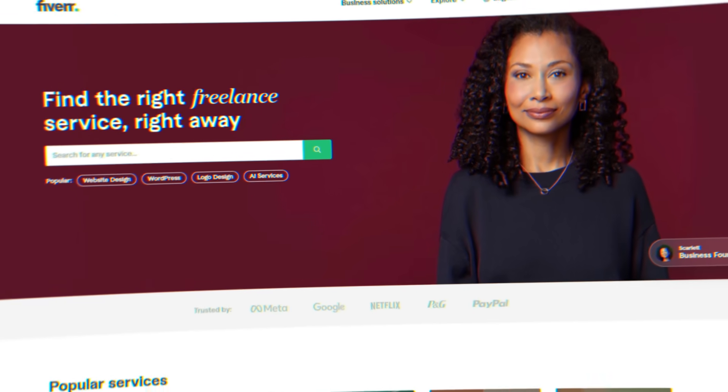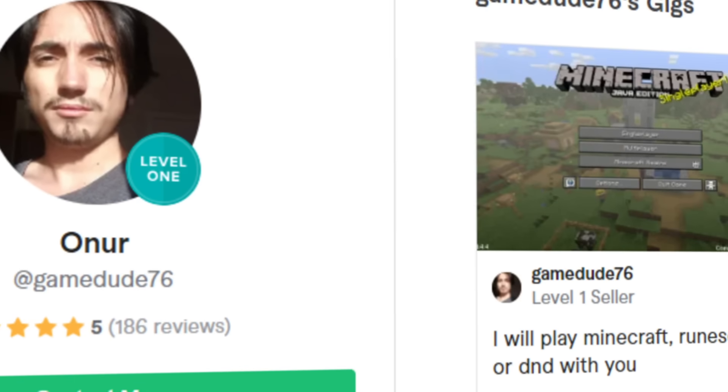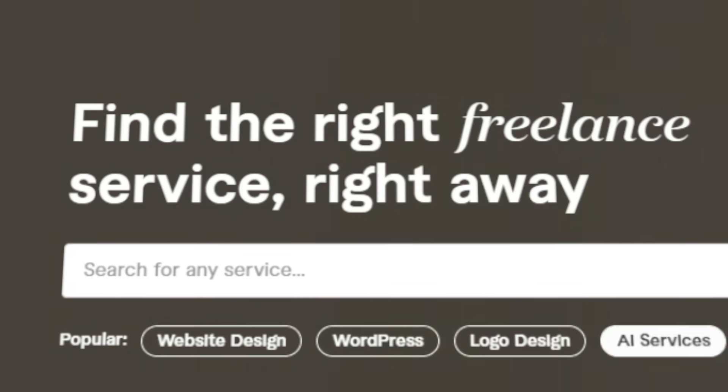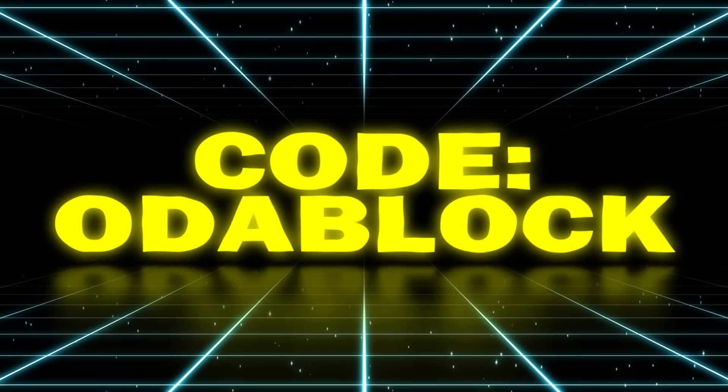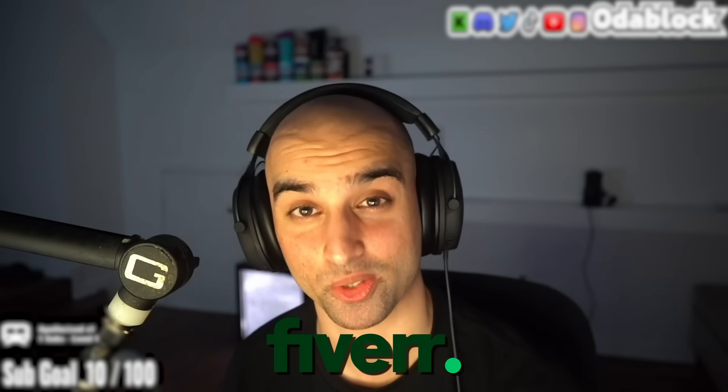I'm doing this video again — I've done something like this in the past. On the website called Fiverr, I went ahead and ordered a gig for PvP lessons. Yes, PvP lessons. I acted like a noob. If you'd like to order a gig on Fiverr for literally any service, use promo code ODABLOCK or go to the link in the description. Thank you to Fiverr for sponsoring this video.